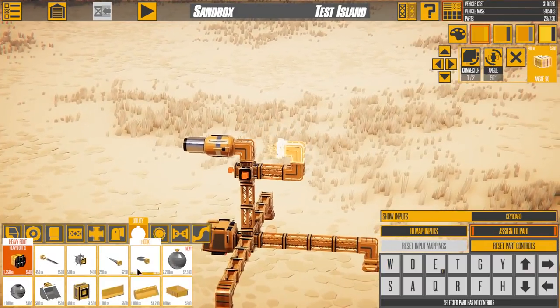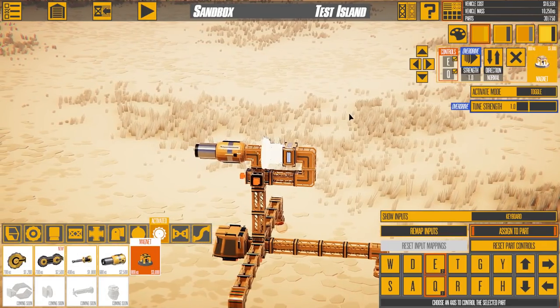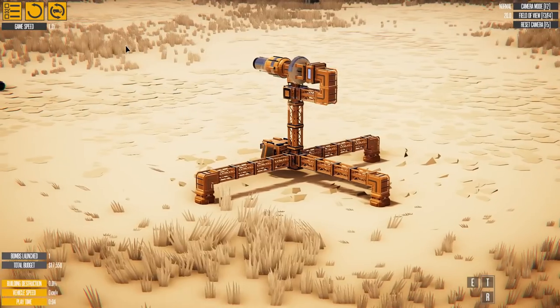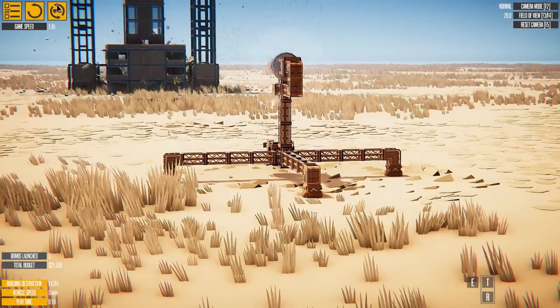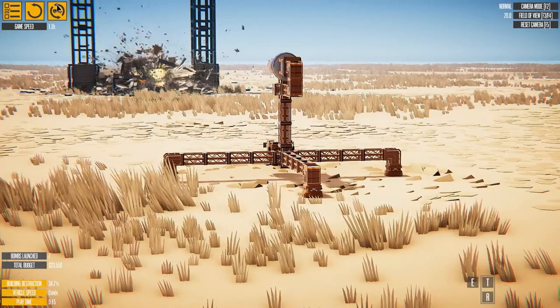It's definitely better than before. Now if we look through the parts, we have this thing called an overdrive which makes parts more powerful when you attach it. So we can put an overdrive down and then attach a magnet onto it, which should make the repelling force way more powerful. It still doesn't have enough to reach the building as a projectile — it rolls across the ground but isn't actually hitting the building.